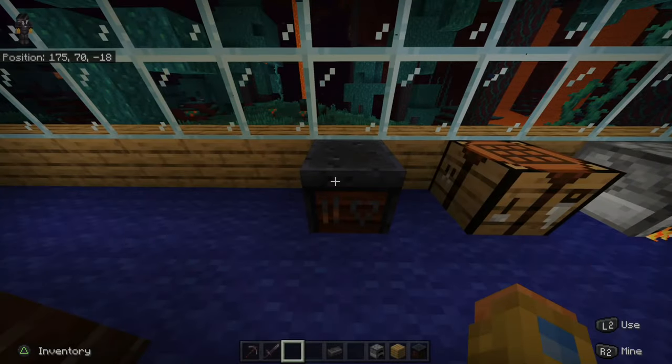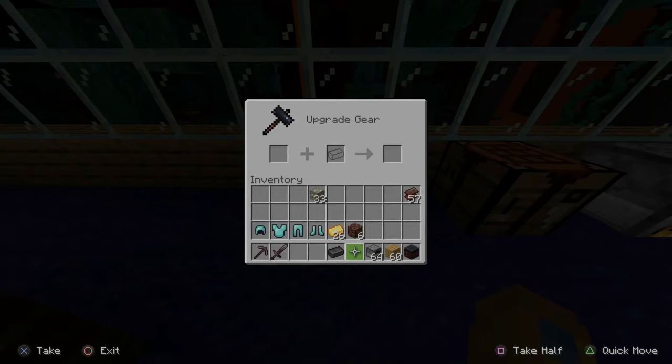Now go over to your smithing station and put the netherite ingot in the middle, then take your armor piece and put it in the first slot. This will make your netherite boots. Now repeat this process for the rest of your pieces of armor. You'll need in total 16 gold ingots and 16 netherite scraps.